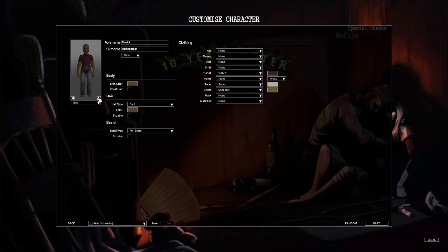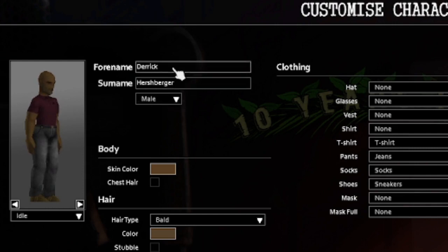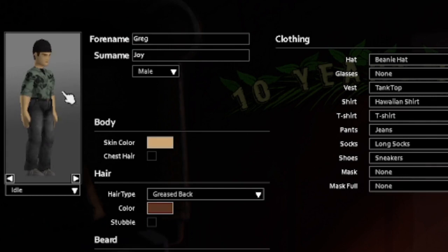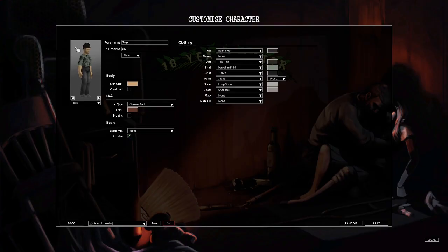Now it was time to design my beautiful character, and the name Derek Hershberger wasn't really doing it for me, so I randomised it a bit. I did this until I got the absolute perfect Greg Joy, to which I liked him a lot, and so I thought I'd just stick with this guy. I thought his name was kind of ironic for the situation we're in, so we'll just stick with him. I decided he needed a bit of stubble and to change that awful Hawaiian shirt. And with that, we are ready to start.